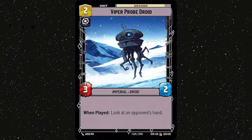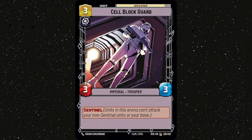Viper Probe Droid — not much to say here, it's a 3/2 for 2 with an upside. Specifically with Palpatine, you get a little bit more information about what your opponent is holding, which lets you decide which removal to hang on to and which to resource. Don't sleep on the information that you get and try not to forget what they have in hand. Cell Block Guard — this is stall in unit form, basically think of it like 3-cost 3-power removal, but it can soak bigger attacks if your opponent has no way of getting through it, and it also feels great to put one of these down with Darth Vader.